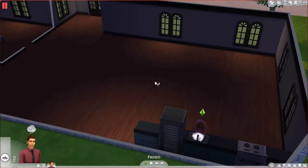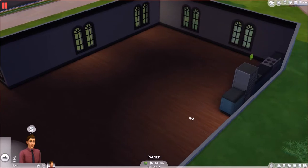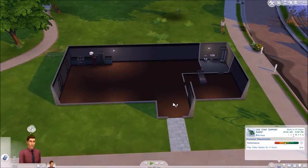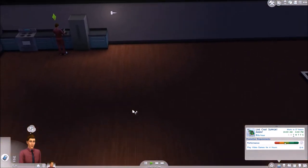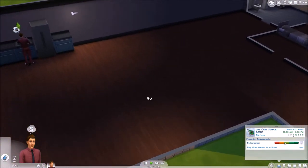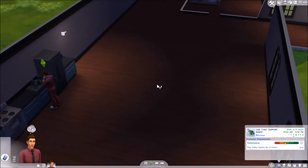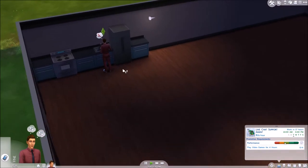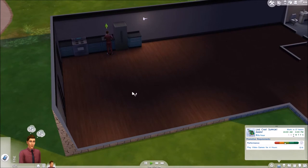Welcome back everyone. We are on episode 2 of this little let's play and first look of The Sims 4. I'm just going to start off from where we left off. I just loaded it and we left off kind of waiting to go to work, with this great looking empty house with our bed and very limited amenities. Our goal is to change that as we make some more money, because $25 just doesn't buy too much. I'm going to try to keep these episodes short, about 15 minutes, so you can watch them easily.